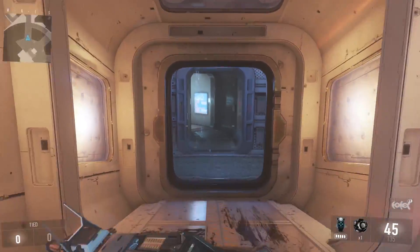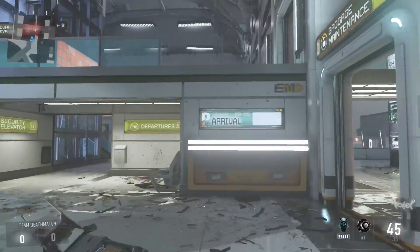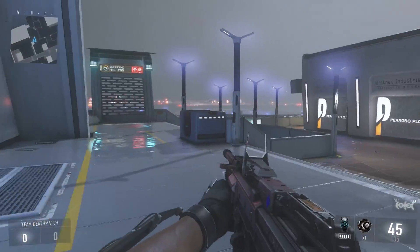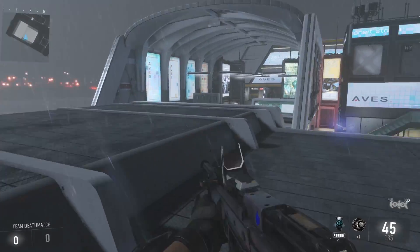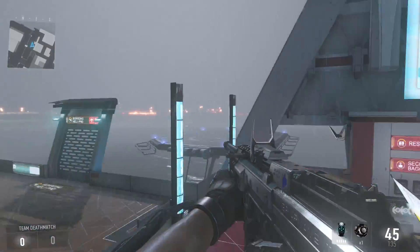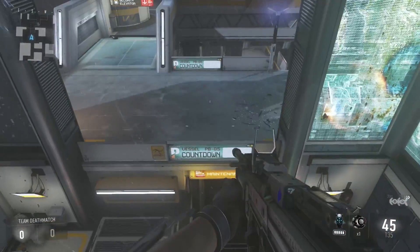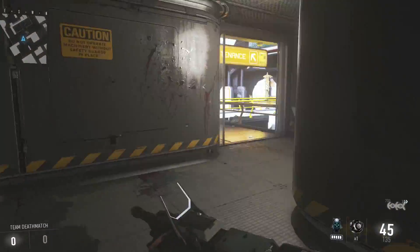So the map Ascend — there we go, doors that open — interactive maps again. First initial thoughts of this map are that it's an alright map, but it's definitely not going to be a well-liked map. I don't think it'll go down too well, but who knows. As you can see, I'm just jumping on top of buildings and you can jump between them, do whatever you want really.